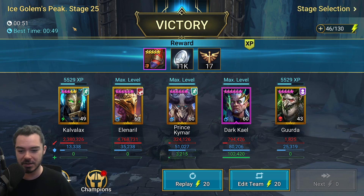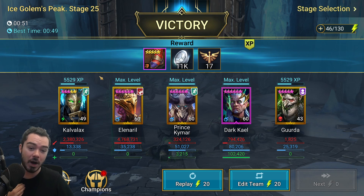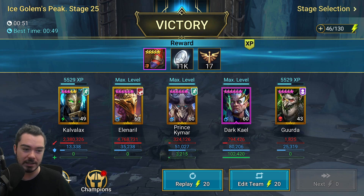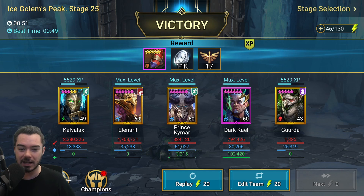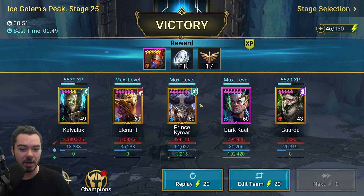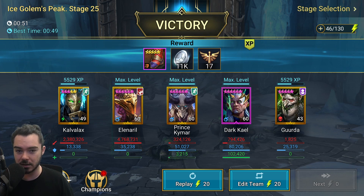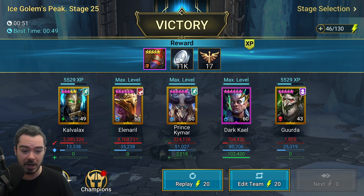51 seconds on stage 25. Hopefully you can see why — we've got the builds on these champions, Gerda and Calvlax, using their passives, giving us poisons, and then they're dying off. That's very important. Kale extends our poisons on the waves, Elenaral blows them up, Kymar resets for wave two so we do the same thing. Then we get to the boss and the rest of them just die — they get some poisons up before they die, Dark Kale keeps extending those poisons, blowing them up with his A1.